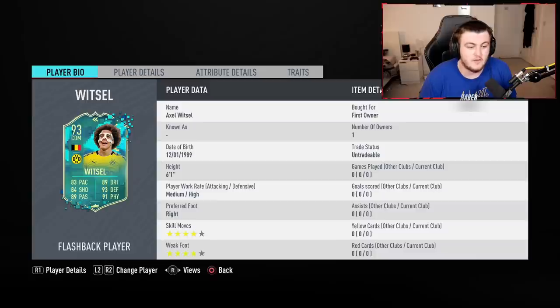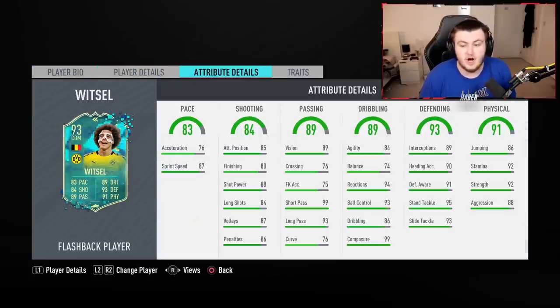I'm also a big fan of the Axel Witzel SBC flashback card they released. It's a four-star, four-star, medium-high CDM card with really nice in-game stats as well. If you're running a Bundesliga or Belgian setup, this CDM card will fit really well into your team for only 130,000 coins. It's actually a really good SBC, so I'm pretty happy with the midfielder choices EA has released so far for the Bundesliga objectives and SBCs.